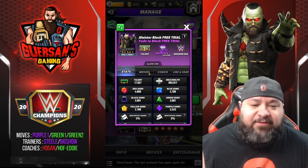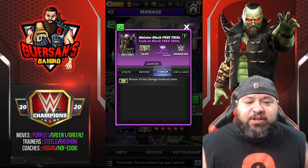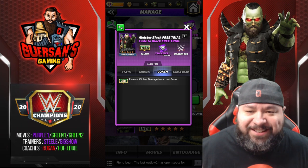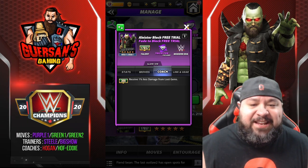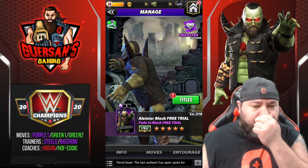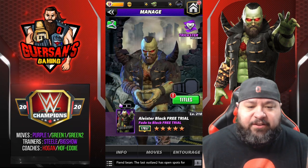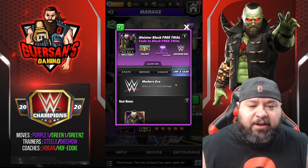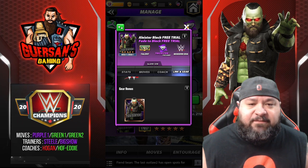Coachability on the free version there's nothing, on the real version it is 20% less damage from yellow. It's not showing on the free version here. He links with Zombie, Zombie 2020 and Modern Era, and one set of gear.